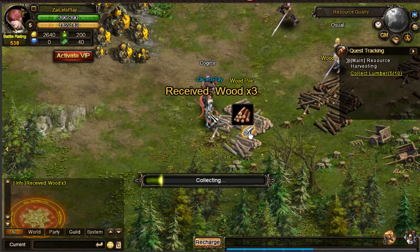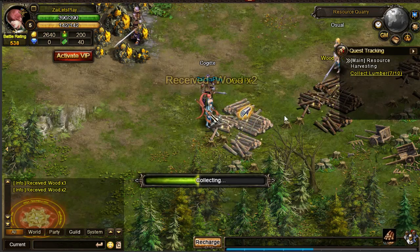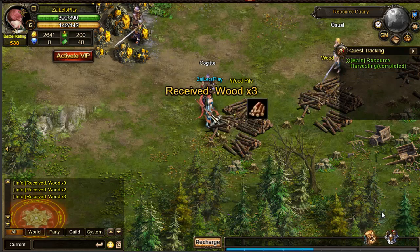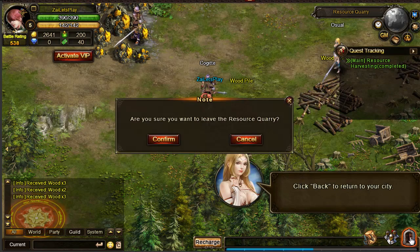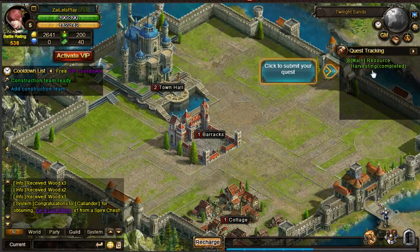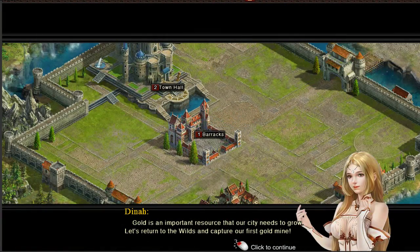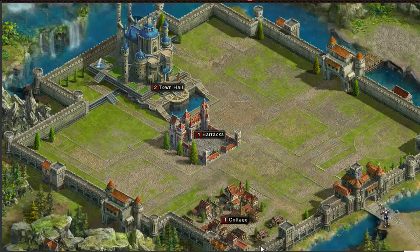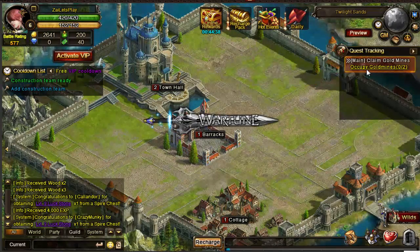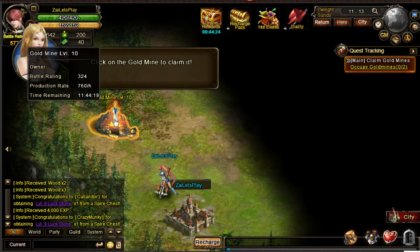I'm still collecting my lumber. It says receive three — that'll go in my inventory. Seven out of ten, so I got all the wood I needed. Click back to return to your city. Gold is an important resource that our city needs to grow — let's return to the wild and capture our first gold mine. I guess you can never have enough gold. The higher the level of the gold mine the more gold it will produce, but higher level mines are occupied by tougher monsters.